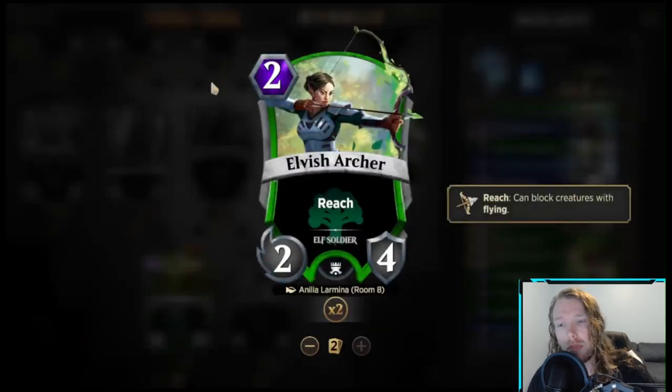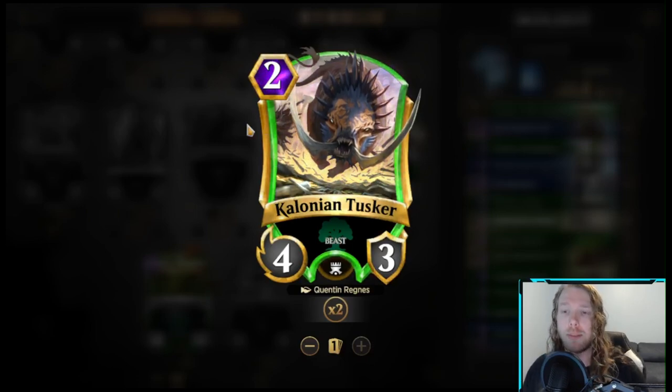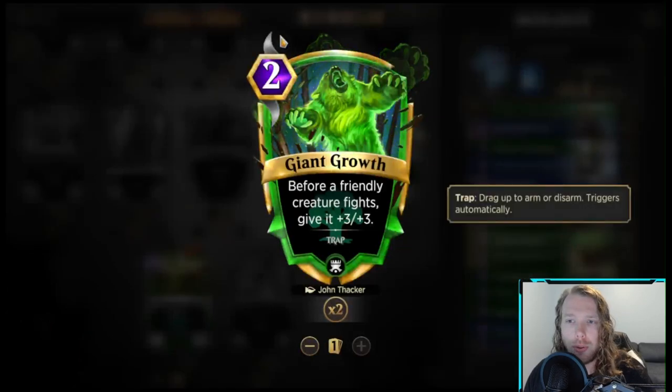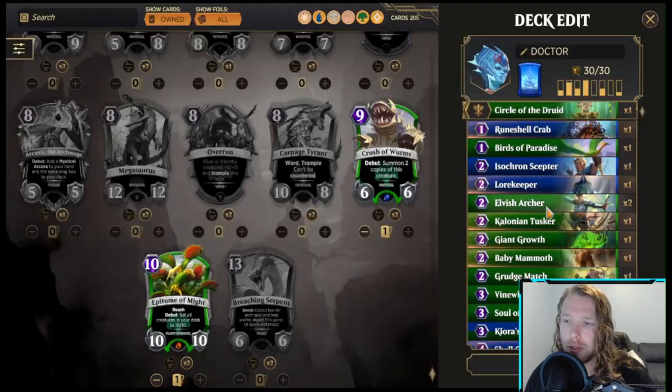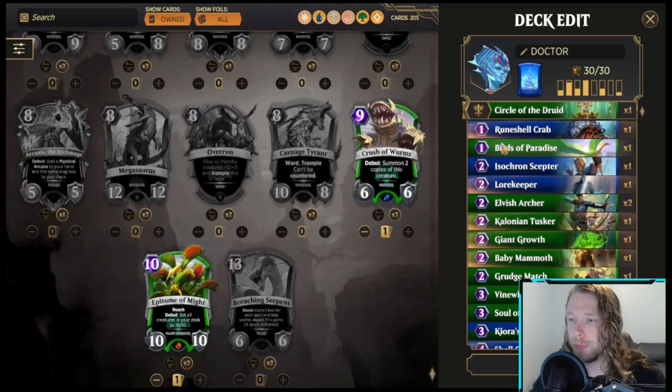Elvish Archer isn't that bad of an early drop — it has good stats and reach — but I'd honestly prefer to double up on Tusker for more aggressive stats. The one Giant Growth feels kind of out of place, same with the one Grudge Match. It's just kind of all over the place for the early game. If I was going to run Giant Growth and Grudge Match, I'd double up on both and run Tarmogoyf instead of maybe Elvish Archer.